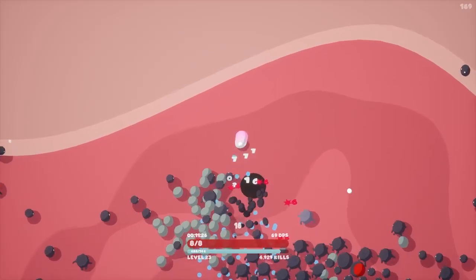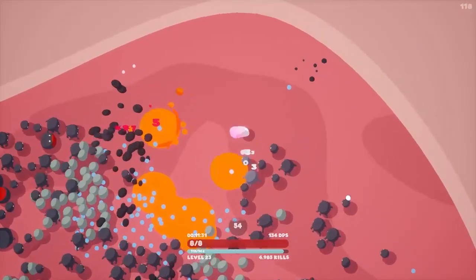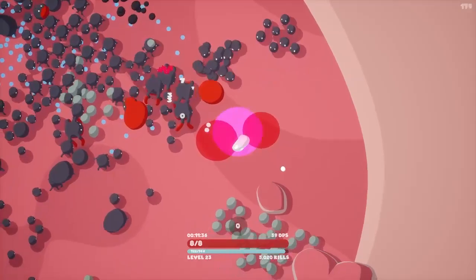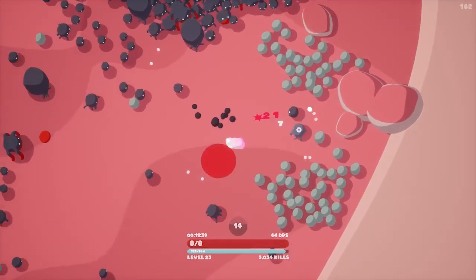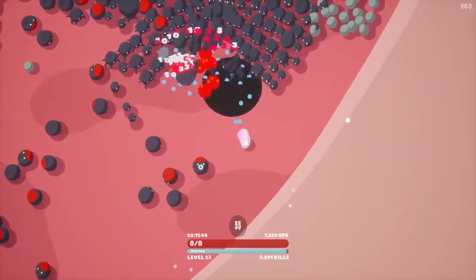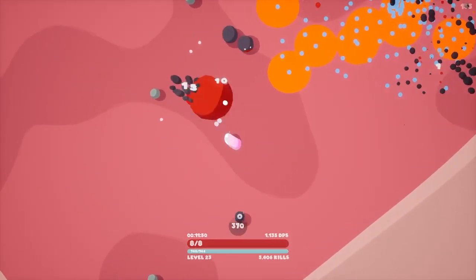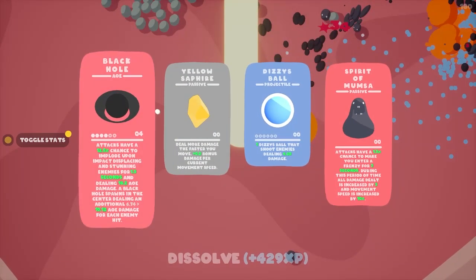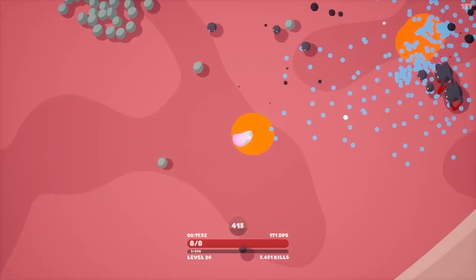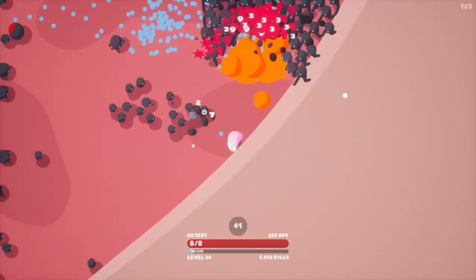Yeah, we're doing okay. Once we kill something and those explosions start going off — that's when stuff starts getting real. I'm trying to get away from things at the moment but I don't want to run into these guys because they explode on death. There we go! Let's keep going with the Black Holes — I like the stuns. Let's not run into the running boys.